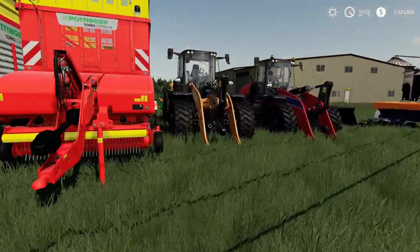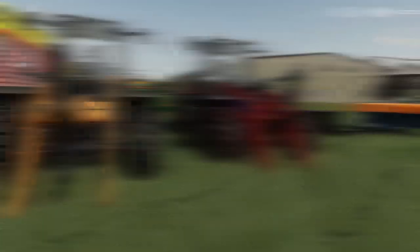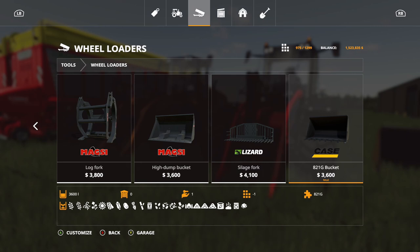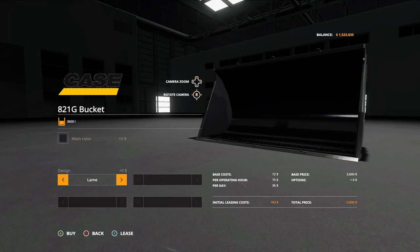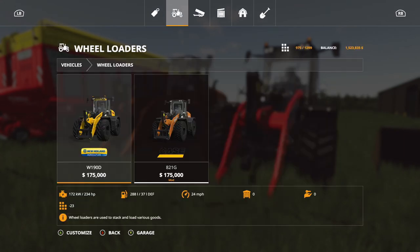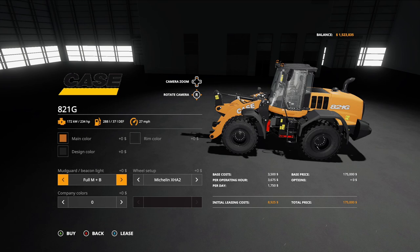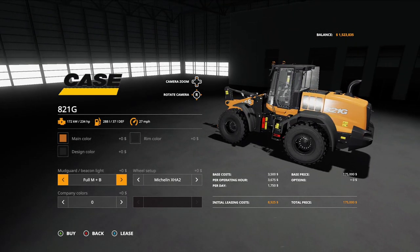Next up is the Case 821G — 26 slots, $175,000. These are wheel loaders and come with a bucket attachment. The bucket holds up to 3,600 liters. You can change it to any color, and there's a dent design option. The wheel loader itself has 275 horsepower. Color options for main, design, and rim are all fully customizable. Mud guard options include full mud guard, full mud guard plus beacons, small mud guard, and small mud guard plus beacons.